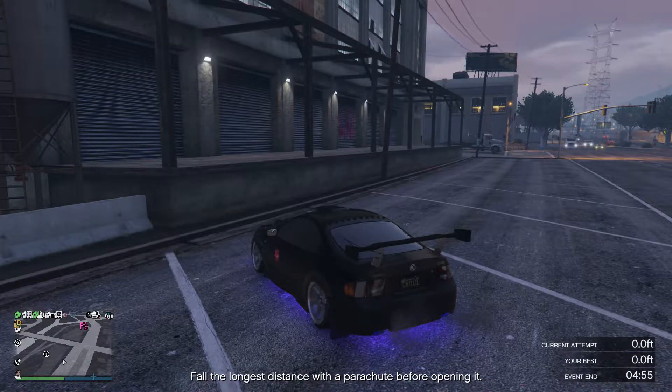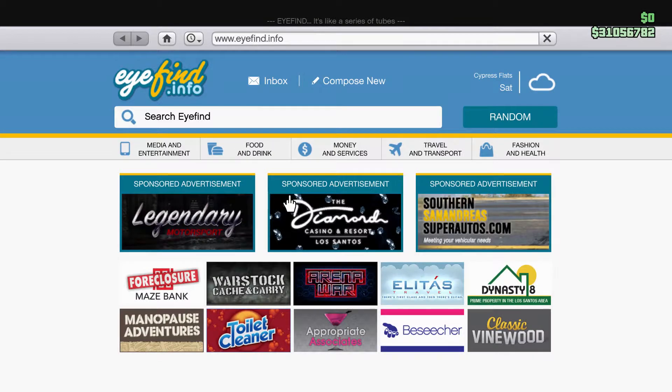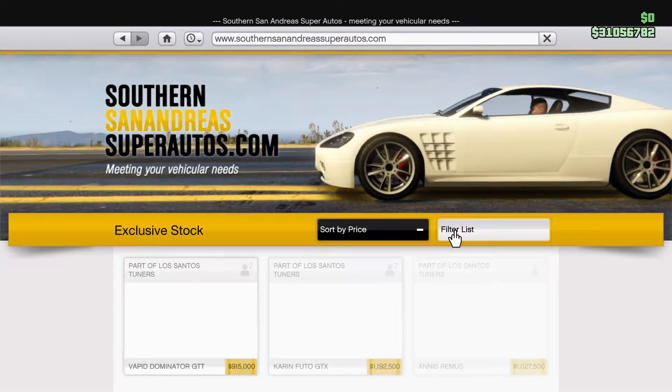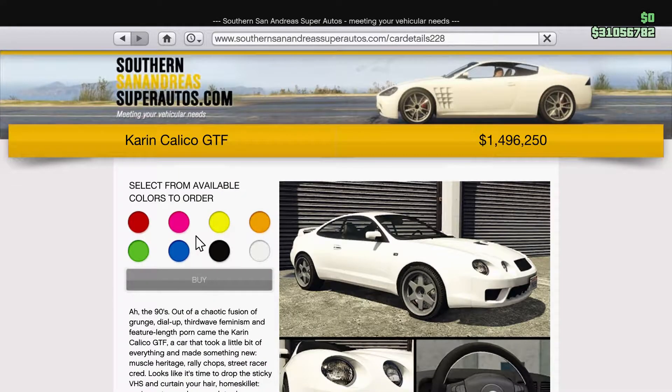To find this vehicle, all you have to do is pull up your phone and then go to the internet tab. Once the internet loads up, you want to go over to the Southern San Andreas Super Autos website. When you get onto this website, just scroll down a little bit and near the top you're going to see the Karin Calico GTF.